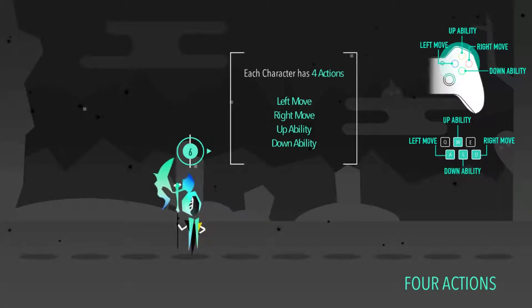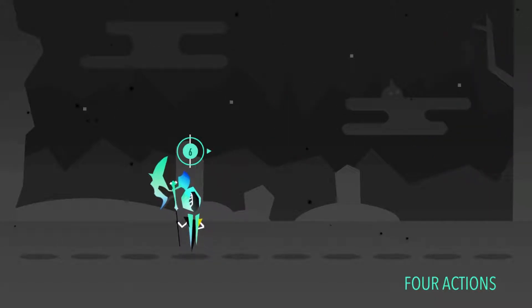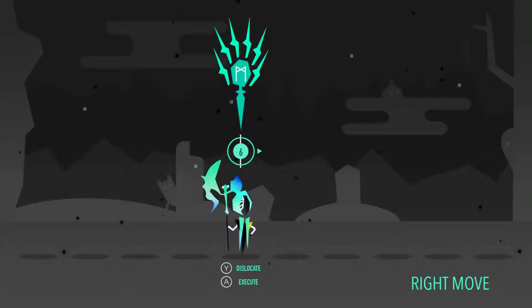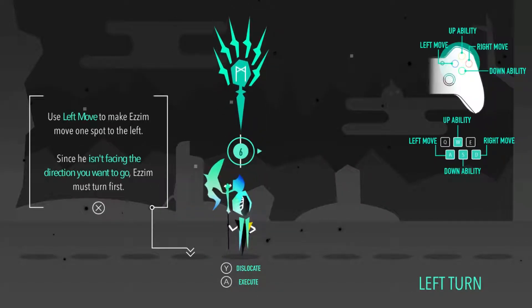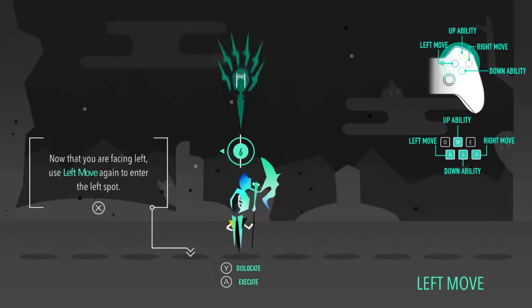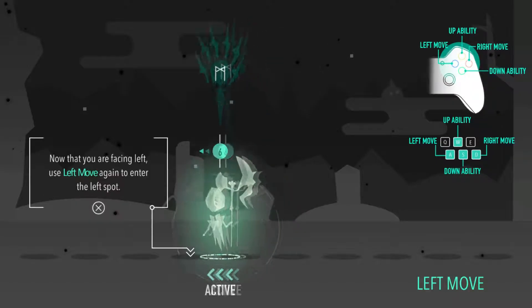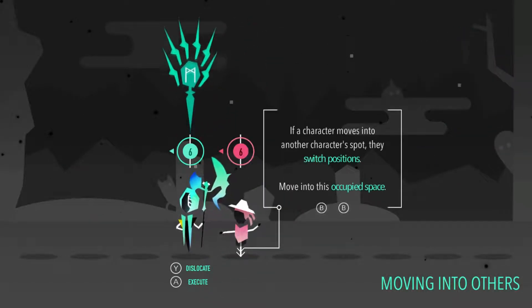Each character in Epitaph has four actions: a left and right move, and an up and down ability. Here we're going to move Azeem to the right position with B. Easy enough. A left move doesn't move you backwards, but turns you in this case. Now you're facing left, and I can use a left move to move to that spot. Now I'm going to move into the occupied space of another character because they're in the spot I'm going to move to.